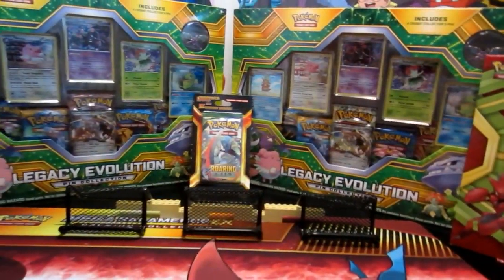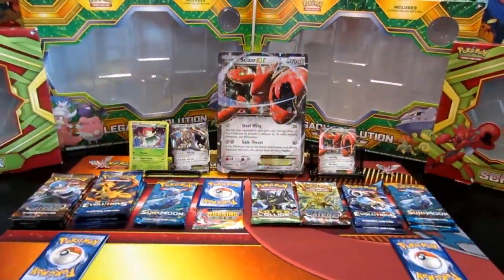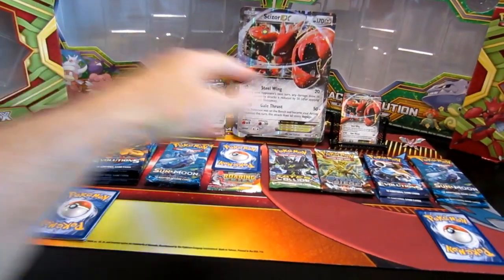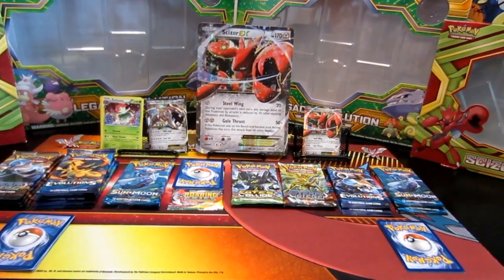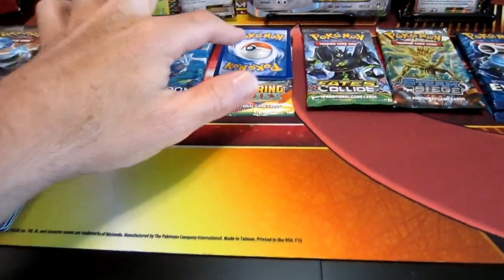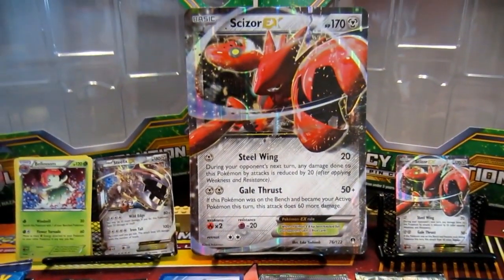I'm just gonna take everything out of the boxes and lay it out, then put the boxes back empty. Here it is all opened up — boxes are empty in the back. We got the Legacy Evolutions over here with the Crobat pin. Don't forget we got two boxes of Legacy Evolution, two boxes of Scissor EX, and one Roaring Skies. The Roaring Skies came with five extra cards inside, so we're gonna see what that gives us.